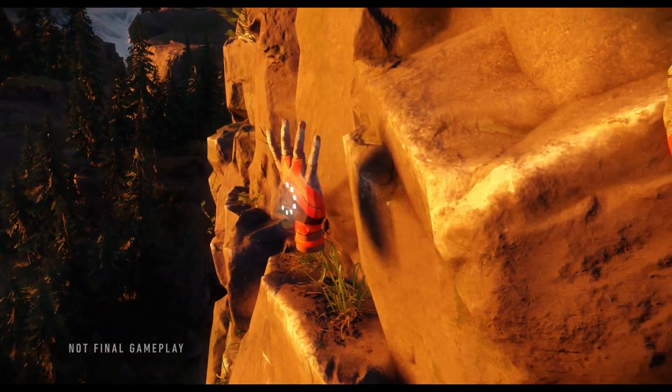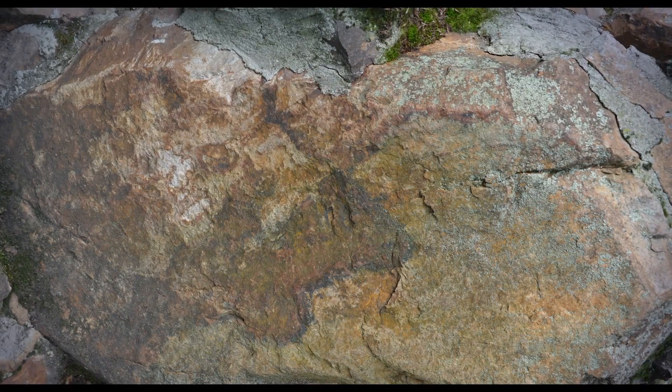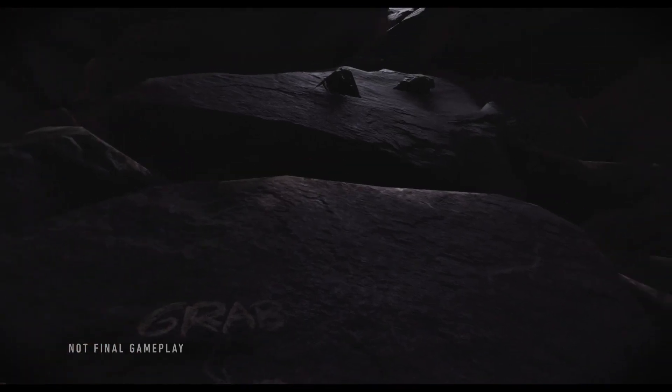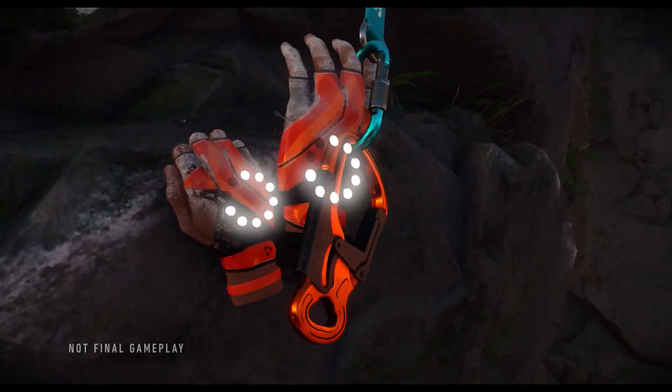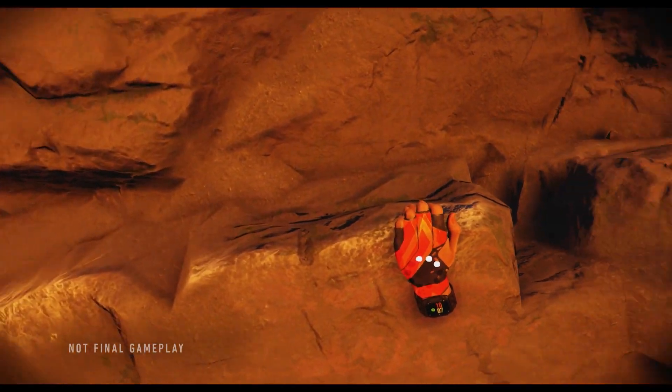We actually tried something in this production that we haven't tried before — this new photogrammetry technique where you take photos of an asset, load it on a server, and it gives you back the geometry of the asset. These things just present a new opportunity, and because of this, a lot of great design and engagement was created from these kinds of challenges.